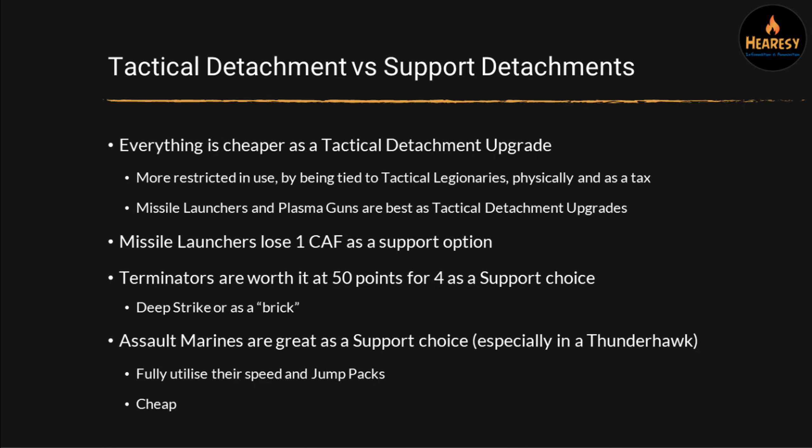Terminators as a support option cost 50 points for the initial four, and only 15 points for two stands after that — quite a lot more expensive, but still very much worth it. If you want to deep strike them or just have a brick of dreadnought-armoured marines running up the board to fight with their much improved stats, you can take these as a support detachment and they will work fine. Assault Marines are great as a support choice — in my opinion the best support choice. They're really good in a Thunderhawk, they fully utilize their jump packs, they're not tied down to tactical marines, and four stands costs just 30 points.